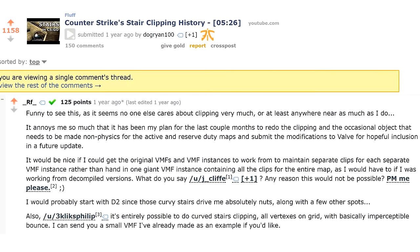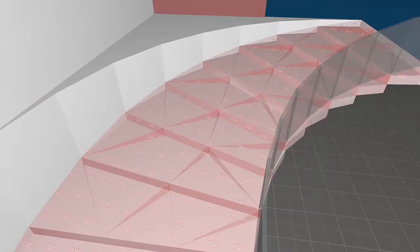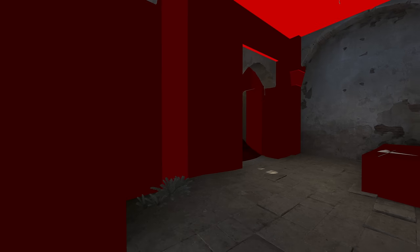Or rather, RF did — about a year ago. He posted it in response to my original clipping video, showing a spiral staircase made out of dozens of individual triangles, similar to how a displacement works. Anyway, Valve finally used this method in the new Dust2, crediting RF for their discovery.